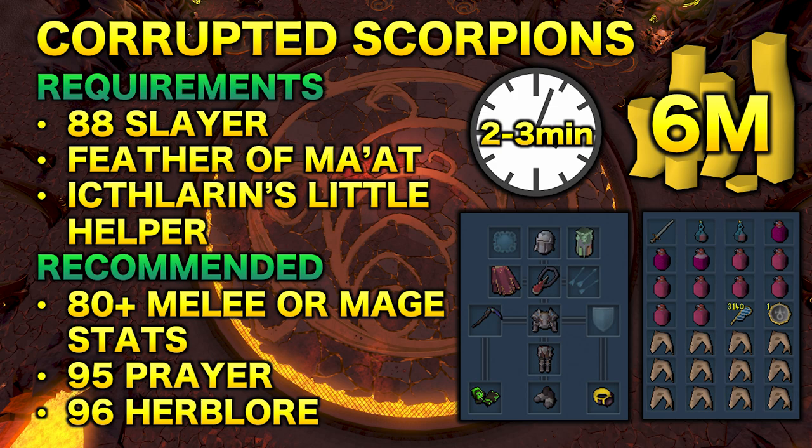Recommended is 80+ melee or mage — you can use either of these two combat styles. Preferably use one or the other and not ranged, just because they are better with AoE damage. Also 95 Prayer for curses, especially Soul Split, will be really helpful, and 96 Herblore for the overloads. I also provided a recommended setup: I'm using Masterwork with the Cinderbane Gauntlets and my Noxious Scythe. You'll want a two-handed weapon to use most of those AoE abilities, and a halberd-type weapon with that range will help as well.